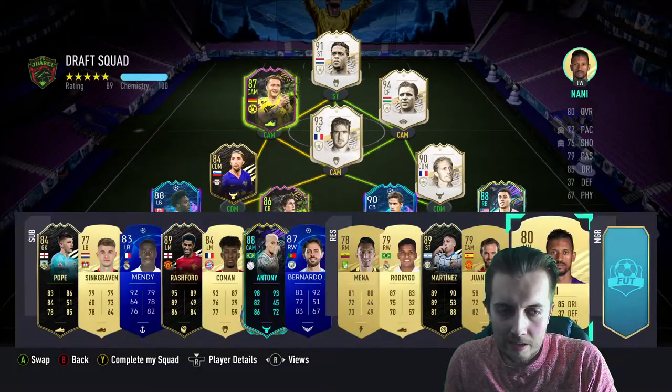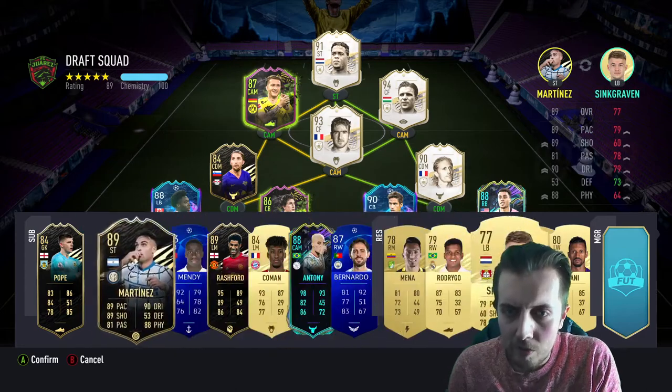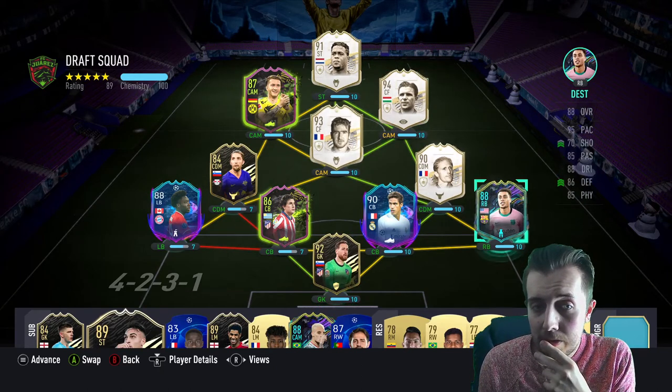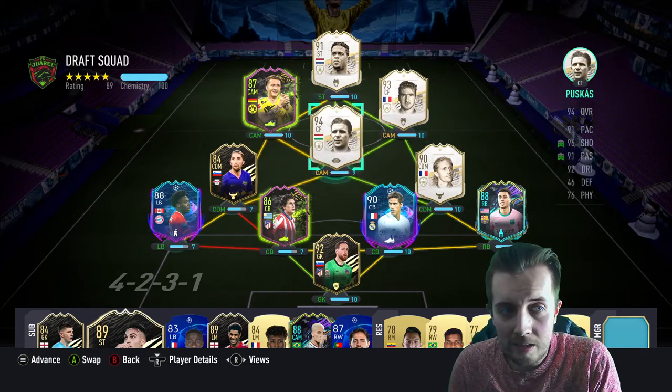The last pick goes to cheeky little Navas SBC. So that's how the team's going to look — I was going to say not the greatest team but it's actually a very very good team, probably the best team I've had so far. Obviously we've got Petit, Cantona, Puskas. I'm going to put Cantona there in the CAM role.